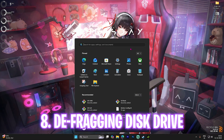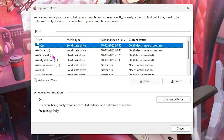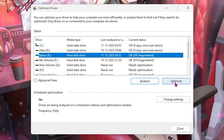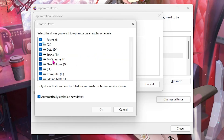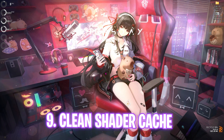The next step is defragging and optimizing your disk drives. Search for Defragment and Optimize Drives. If you have an SSD, this trims it rather than defragging — trimming is beneficial for SSDs. If you have a hard disk drive, click Analyze then Optimize to defragment it. Click Change Settings, select Run on a Schedule, set the frequency to Daily, select Increase Task Priority, choose your drives, and click OK.